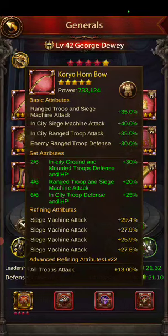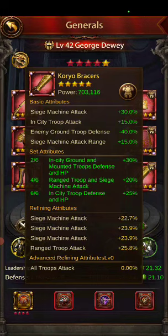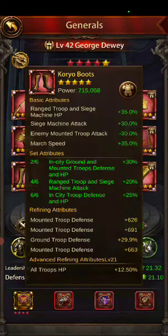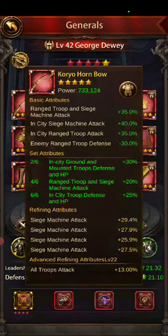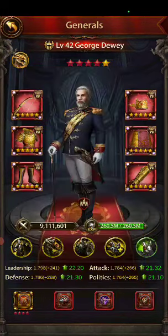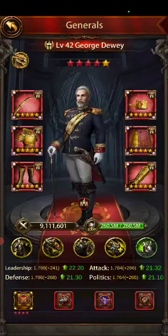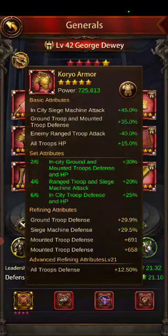Now you can read and see what the general is. In usage, you would see what kind of troops they have, then come over here and see if they're properly guarded. The biggest thing you might see is someone that's all siege attack and then they have mount, mount, mount, mount.